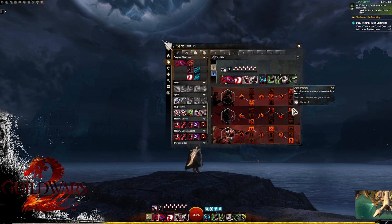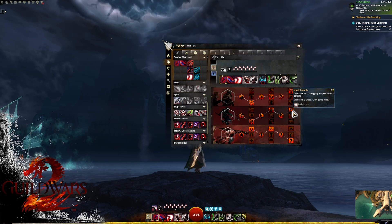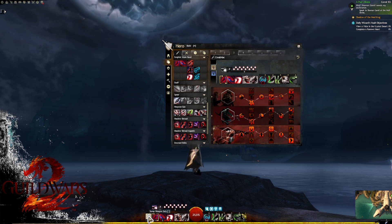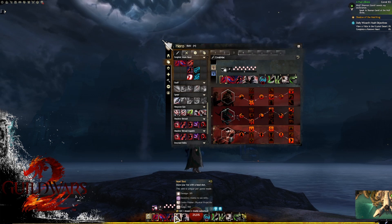In column three, most of the time you'll look at Quick Pockets — we gain initiative when swapping weapons while in combat, on an 8-second cooldown. Three initiative is quite a decent gain. Notably, going inside your shadow shroud counts as a weapon swap, so going in and out will proc this, keeping in mind the 8-second cooldown.